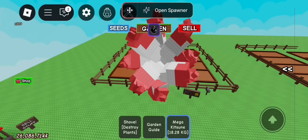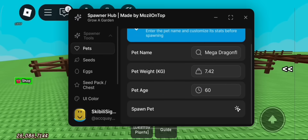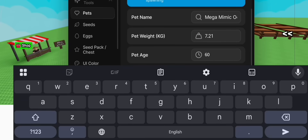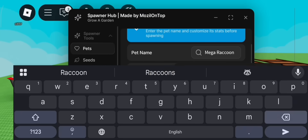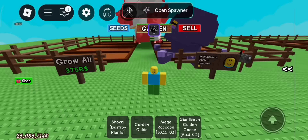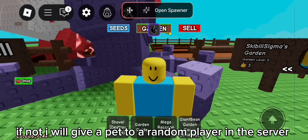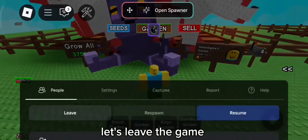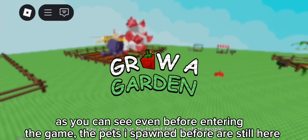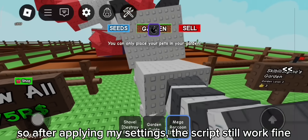Let's place it to see if it's real or not. Let me spawn more pets to be richer. Okay, that's enough for pets. Now let's get to the fun part — go to any server to see if the pet disappears. Let's leave the game and join a random server. As you can see, even before fully entering the game, the pets I spawned before are still here. So after applying my settings, the scripts still work fine.